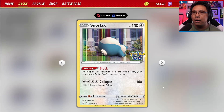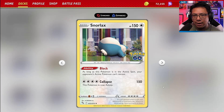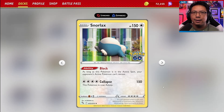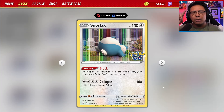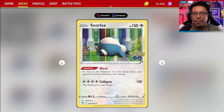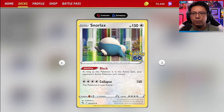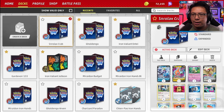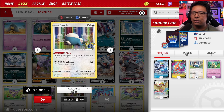Snorlax has 150 HP for a basic, which is pretty good, but it can be knocked out fairly easily and its attack is terrible. We don't really run energy in this deck — just one energy card. The whole point of the game is to prevent your opponent from being able to attack. It's not a play style for everybody, but it shows another level of skill expression, and a lot of decks in the meta just aren't built to deal with Snorlax.